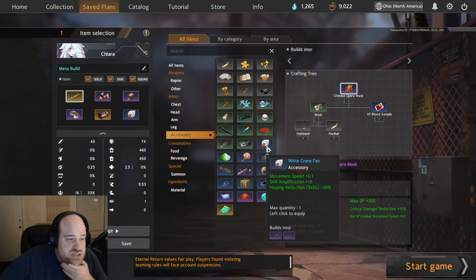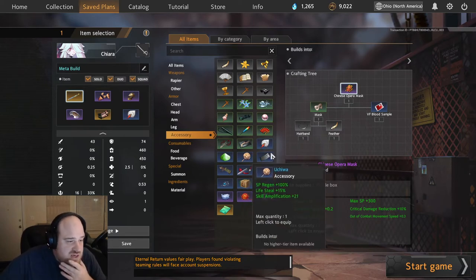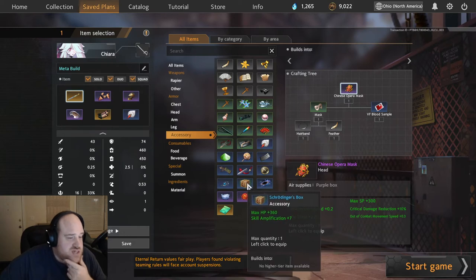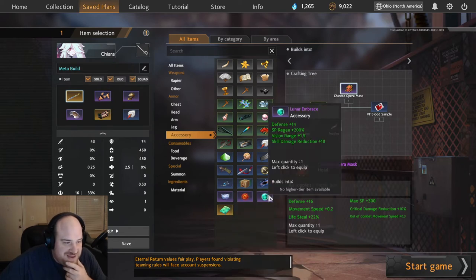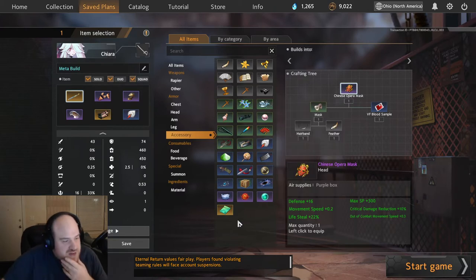For the accessory, I usually sit on White Crane Fan. If you're having a problem finding one, you can do an Achiwa. You can also run Magazine for the extra HP and Enad reduction if there's a lot of Enad, or go Schrodinger for the max HP and flat skill amp. You could play around with Moonlight Pendant too. Lunar Embrace — not so much on her, but I wanted to highlight it since it's a new item in the game.